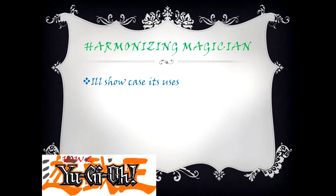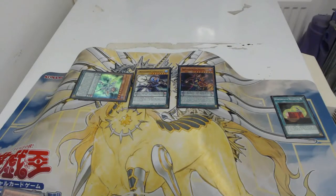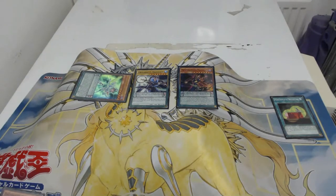Now talking about Harmonizing Magician — as you've seen, I've used Harmonizing Magician to special summon Dragon Call Magician on the far right. Remember, you can use Harmonizing Magician to get yourself an extra magician from your deck onto the field when it is pendulum summoned, to increase your plays.